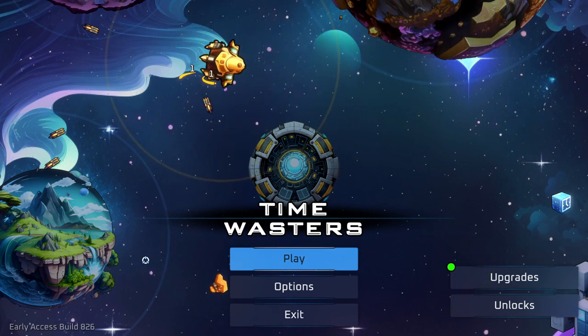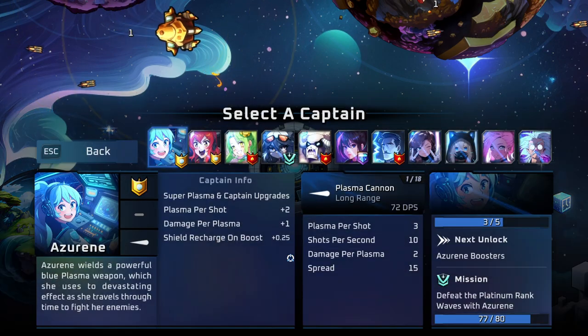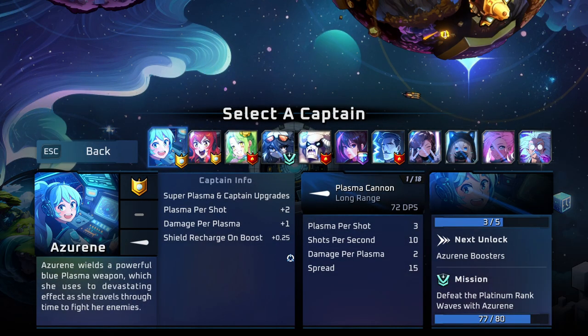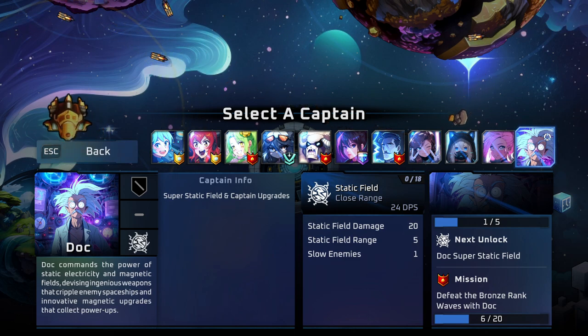I do want to give you a warning though — there's a lot to take in when it comes to this. Look at all these captains you can be. There's so much. I actually want to try one of the newer ones, which is Doc. He has the Static Field weapon, which is essentially like garlic. I'll try my best to give you some comparisons.